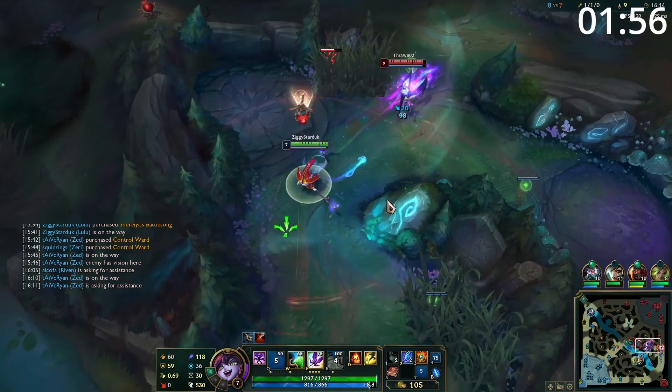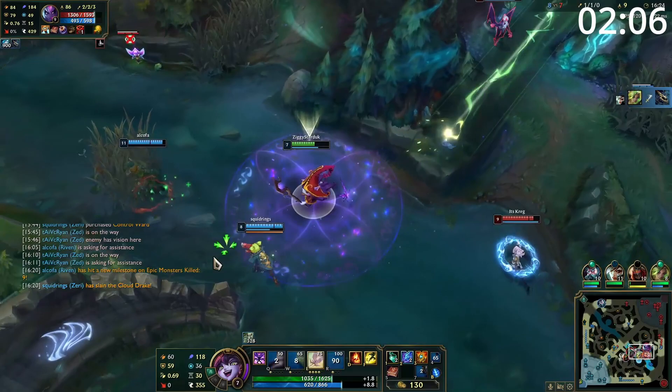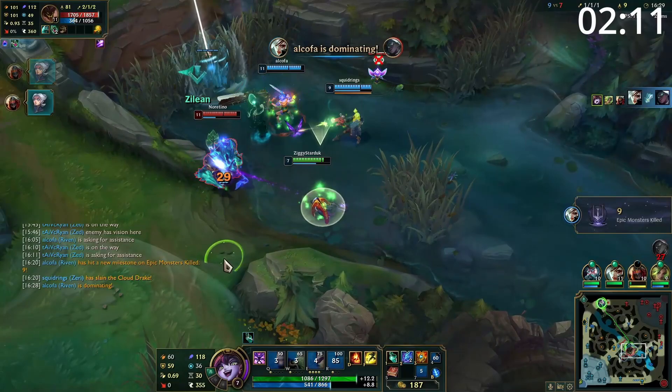The great thing about Lulu's versatility is that if you're against a hyper-aggressive kill lane, you can simply swap to using your Q and W to disengage and E to shield your carry rather than damage. This allows Lulu to thrive in any lane she's found herself in. Also, with Lulu's speedups and quick burst damage, look to roam mid where possible — you have a huge potential to make plays.